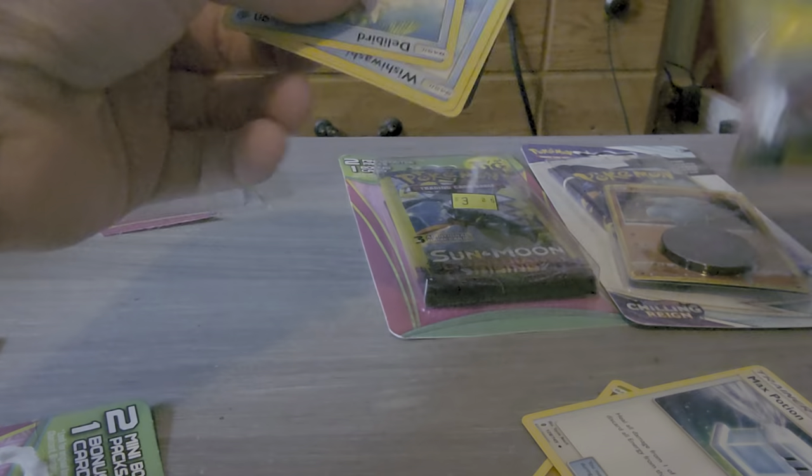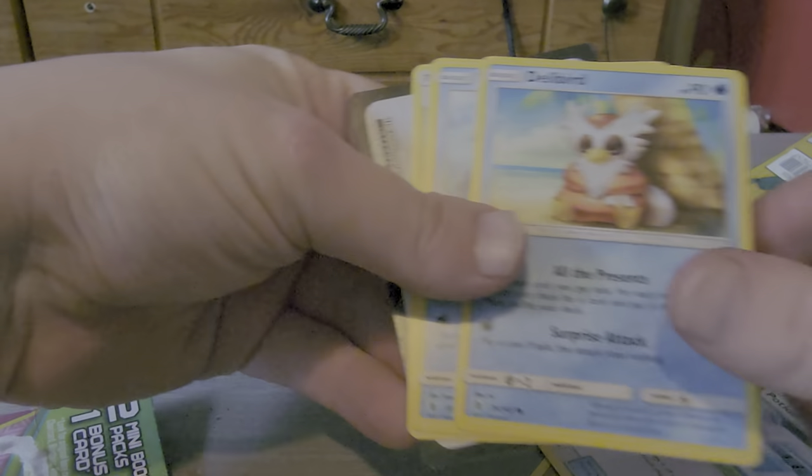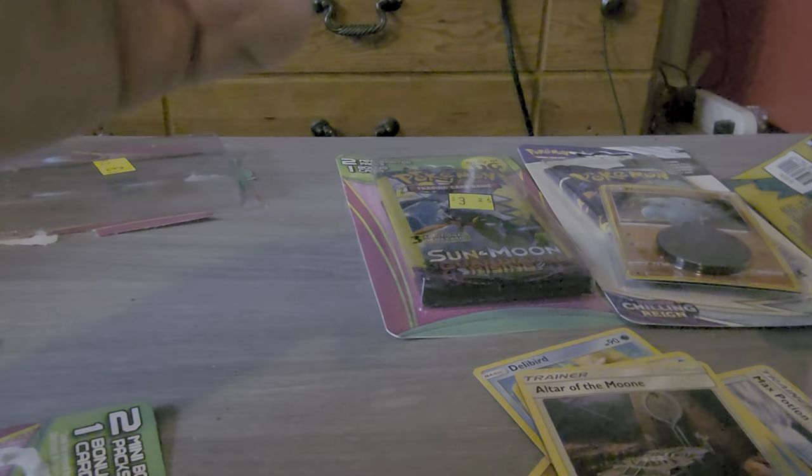These little ones are a little harder to open. We have Delibird, Wishiwashi, Altar of the Moone, and then this.